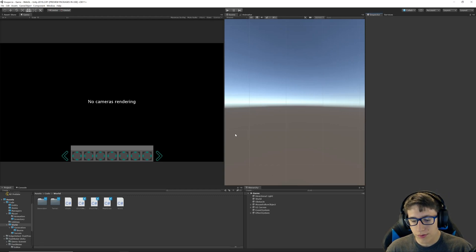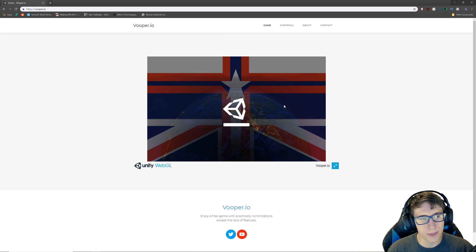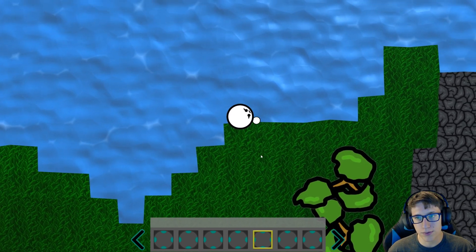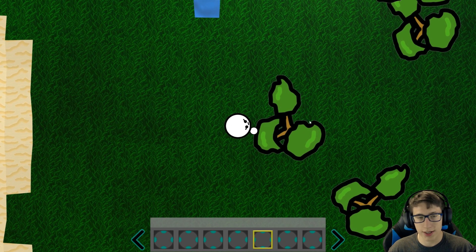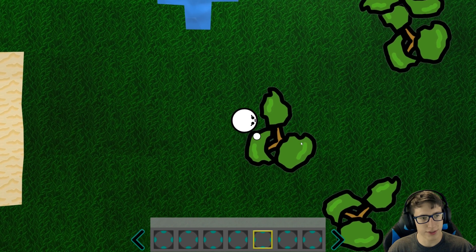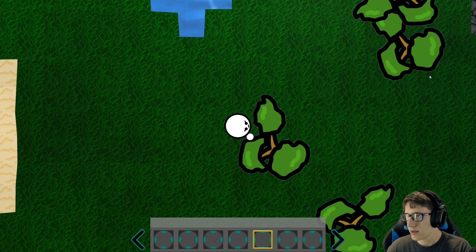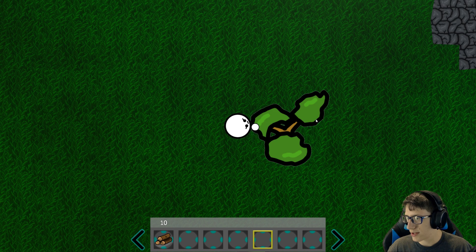Hello and welcome back everyone to Vupur.io, which we've been developing for a while. Last time we made it so that we could punch things and break trees down into logs, which is pretty cool. I also improved the water recently because I thought it would look much better. So if we go ahead and punch down a tree — the music is super loud, let's turn that down — okay, so when we punch it down we get the 10 logs from it.